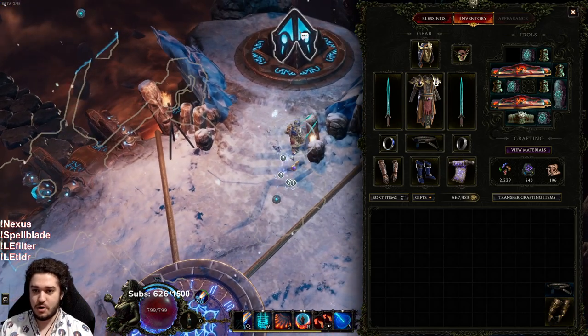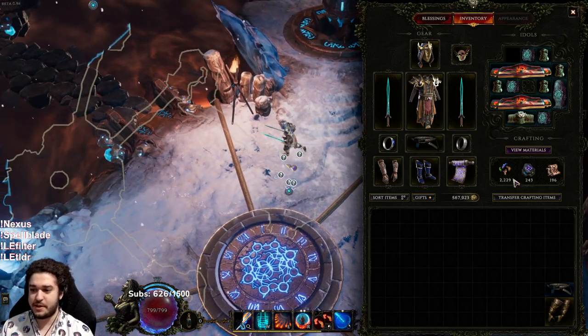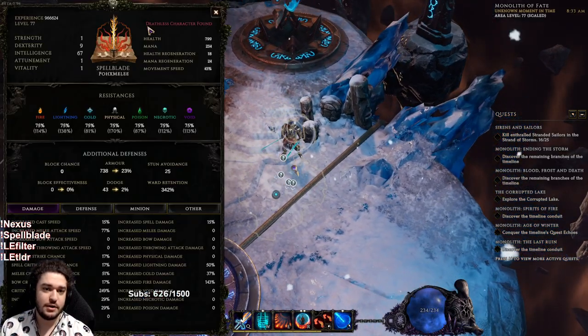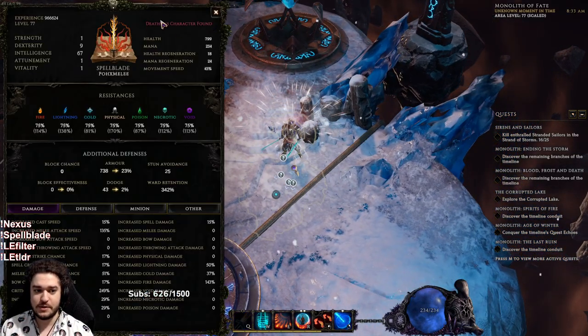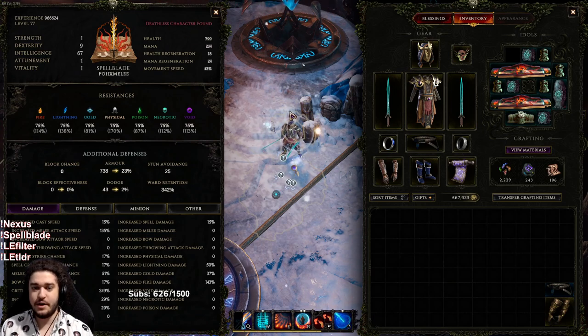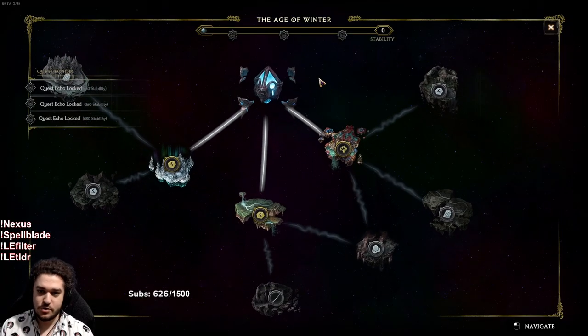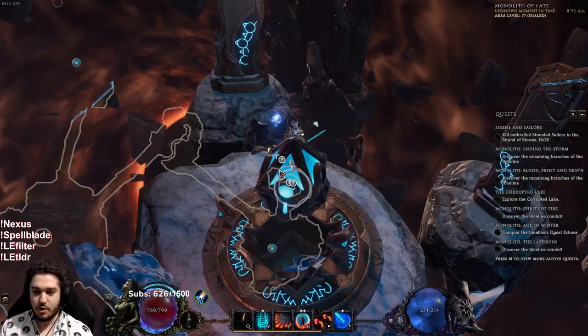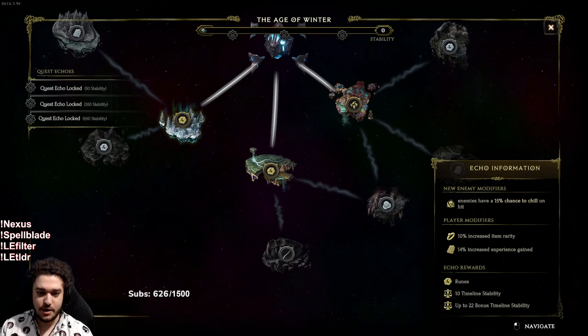I'm going to run a few — maybe like two monoliths real fast — and then we're going to talk about the entire character. The character is currently a deathless, character-found build. Character found means this character found all of their gear; I didn't use any gear from previous characters, as it literally doesn't work. It's like Path of Exile SSF, where each character has their own tabs. This is a level 90 monolith I just opened and haven't been to before.